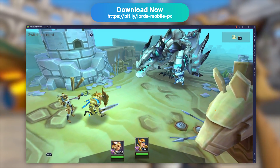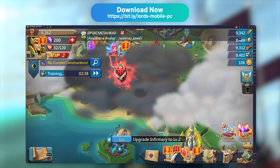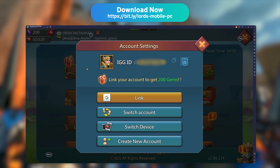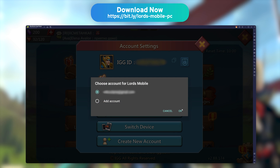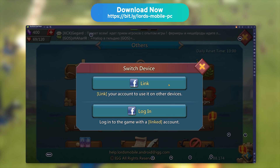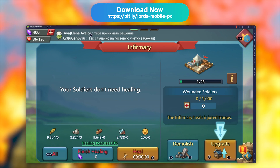You can now complete the in-game tutorial before logging in to your existing account. After the tutorial, click on the arrow to open the bottom menu, and then click on the settings icon. Then click on account and link. All you need to do is type in the same account settings that you use on your phone, or switch device if you are usually on iOS. If you don't switch accounts or device, it will move on with your brand new game account and launch the Lords Mobile tutorial.